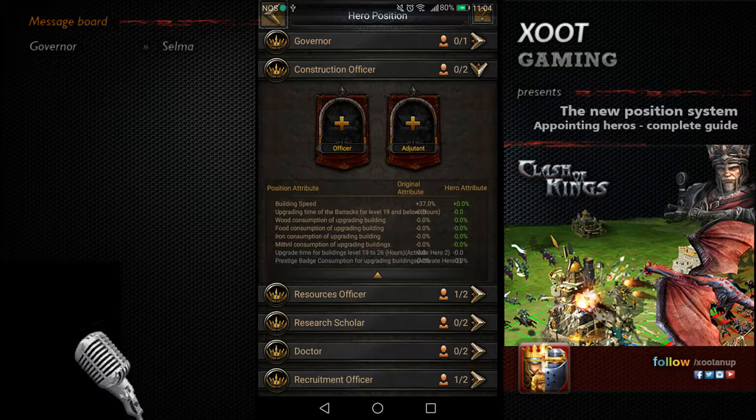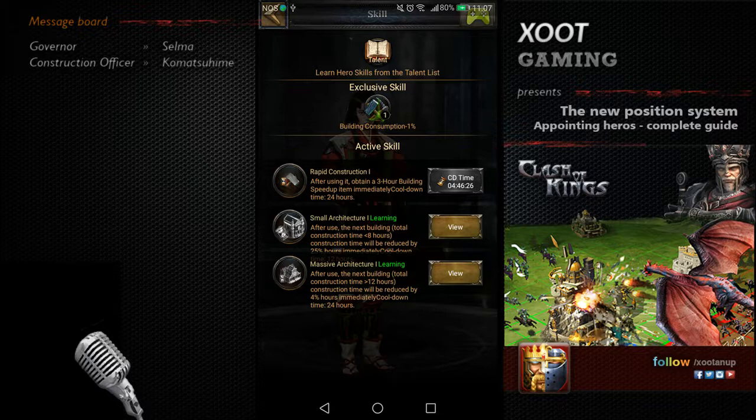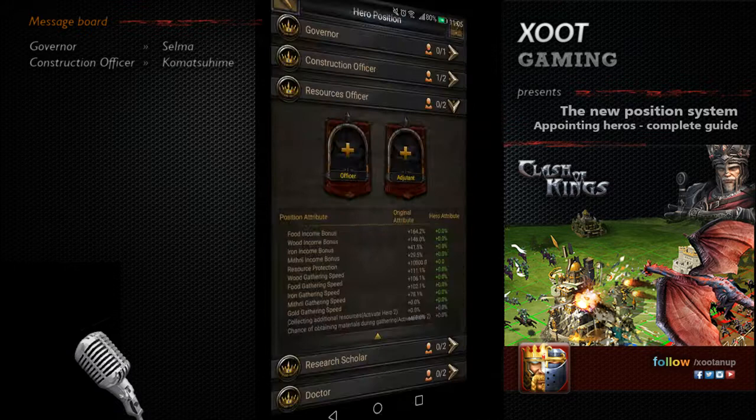In Construction Officer, if you chose the Yamato civilization at launch, you already have the hero Komatsu. Komatsu is all about construction buffs — active skills include Rapid Construction, Small Architecture, and Massive Architecture, and the exclusive skill is building consumption reduction. If you started with Yamato, it's the best option for this task, and with the right talent it's a great help for general construction of buildings.